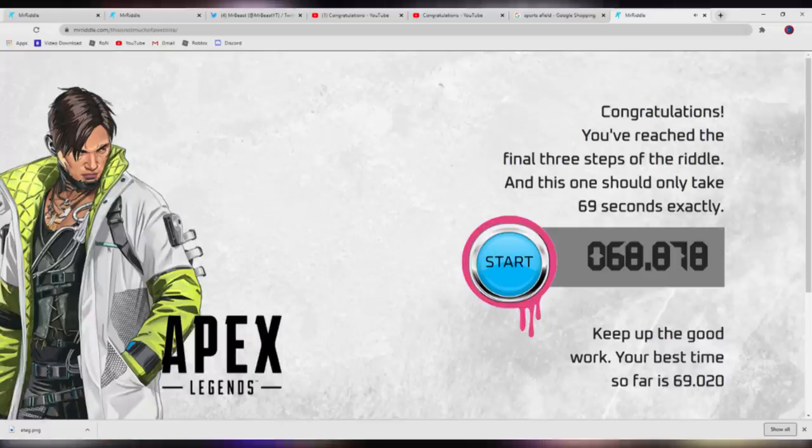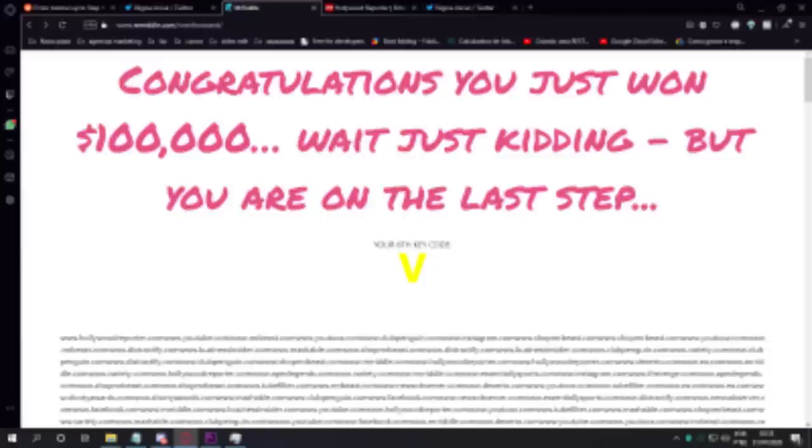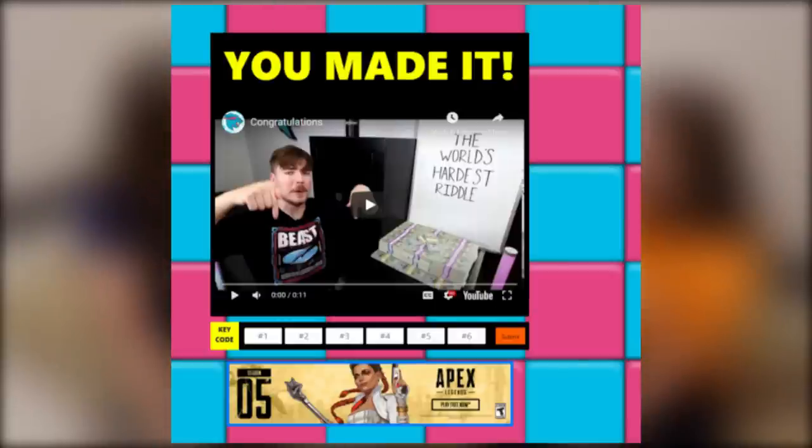Step 24: this site has a timer, and the goal is that you have to stop it on exactly 69.696 seconds to pass. It's very hard, but a few people actually made app macros, and it is possible. This leads you to page 25, where you just have to trial and error codes until you finally get to the final page. Step 26 is the last and final website — you have to input the yellow code that you collected, and it redirects you to the final YouTube video.